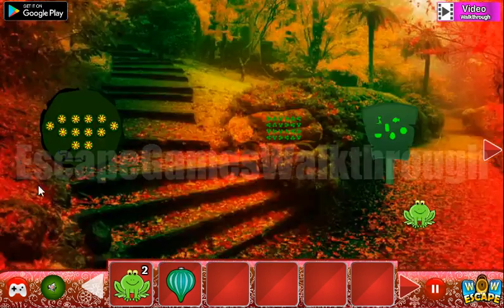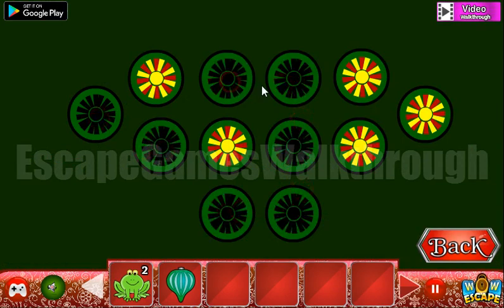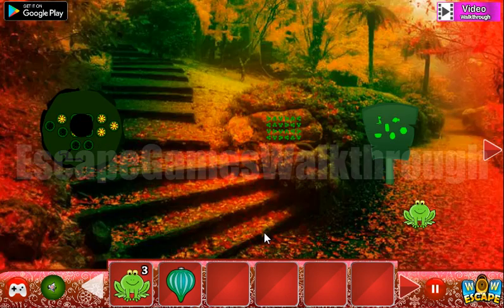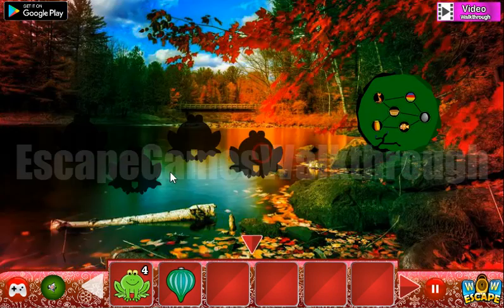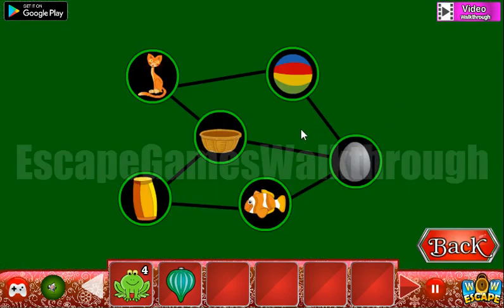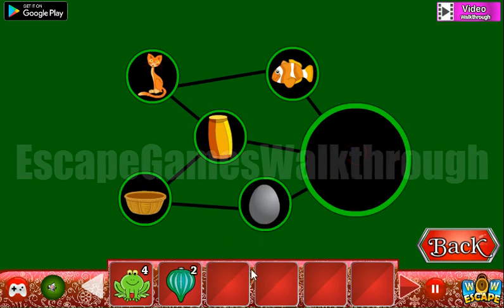Now let's look at this hint — it's the position of selected yellow flowers, and remove to the black ones. We've got one more frog and here's another frog. Here's also a position of different objects we need to use: cat is on its place, now moving fish, waste bucket — that's all.